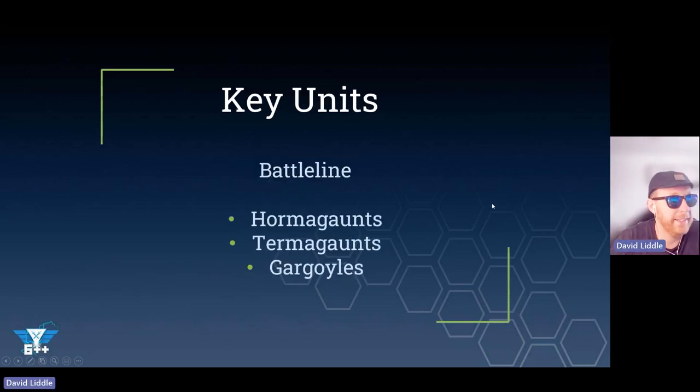Let's look at battleline units. We have Hormagaunts, Termagants, and Gargoyles. Hormagaunts are super fast - you can advance them and charge them, very cool. Get them into places your opponent doesn't want them to be, put them in front of your opponent's stuff so they can't get through. They die to a stiff breeze though. Termagants are similar but they shoot. They have the amazing ability to move whenever a unit comes within 9 inches of them - they can move 6 inches reactively. So you can hide them behind a wall and reactively move them in front of a unit so your opponent can only charge the Termagants. Die to a stiff breeze as well.